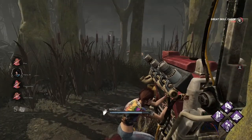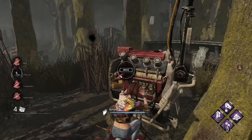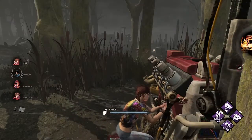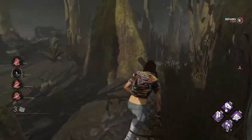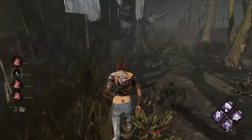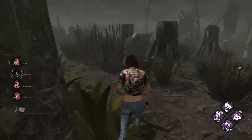There we go — two great skill checks in a row. I'm committing to this generator, I don't even care. Somebody cleansed a dull totem. We should move towards that side where whoever is looping the killer is looping, because we are going to have a not-so-nice generator situation.